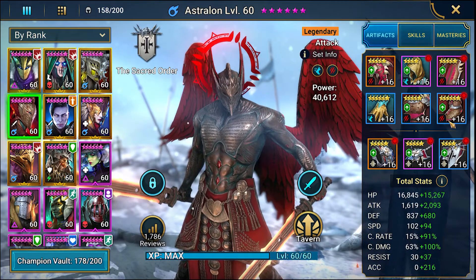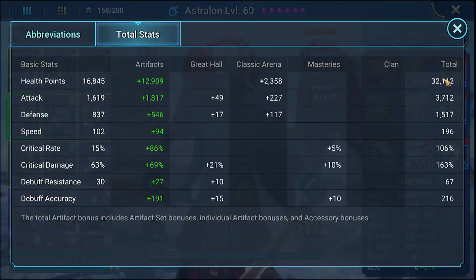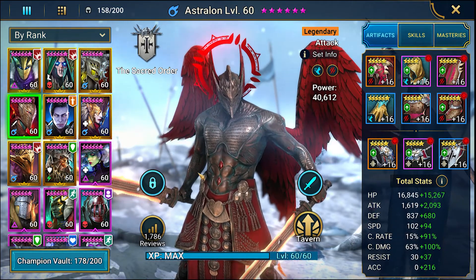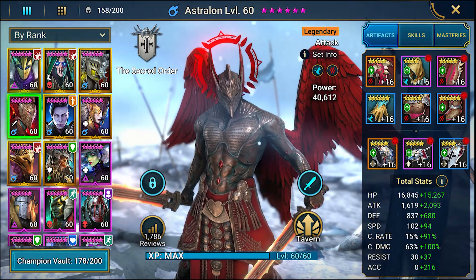Astralon is on savage gear with speed. Total stats: 32,000 HP, 3,700 attack, 1,500 defense, 196 speed, 106 crit rate, 196 crit damage, 216 accuracy, 67 resistance. If you want to go to that end-game build, up your crit damage, up the attack, and definitely up the resistance and accuracy.